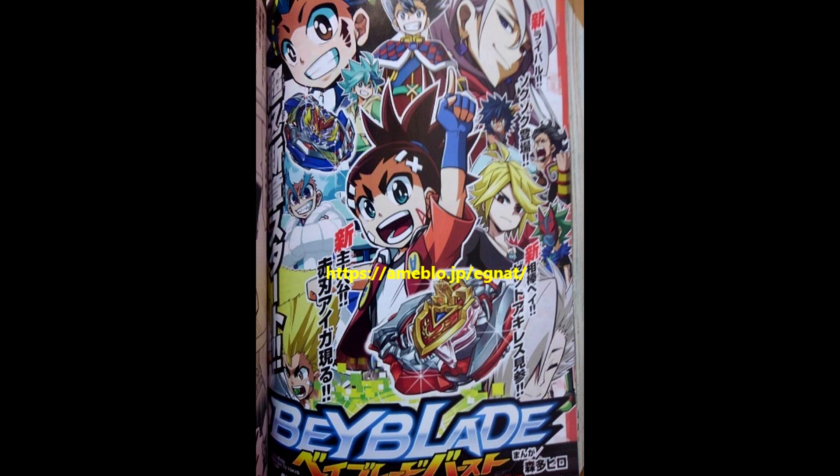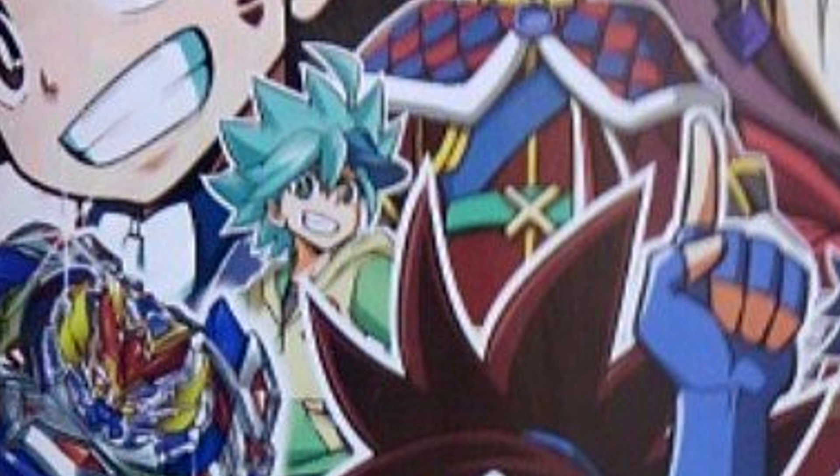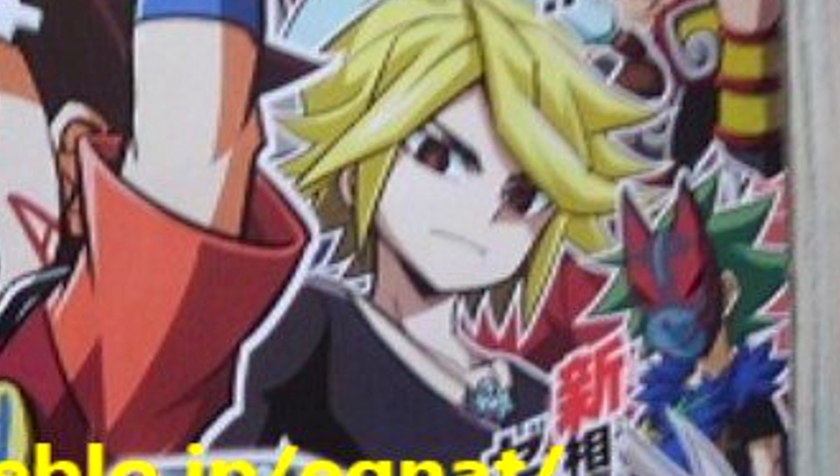We're going to take a look at this picture first, which shows off a bunch of new and returning characters. Vault no longer seems like he's the main character anymore. Instead, it's going to be — I think his name's Aiga — who's in the middle and owns Zett Achilles. So Zett might be the star bey now. We also see an older Toko, which basically confirms this takes place a decent bit in the future. We have Louis and Rontaro returning, Rontaro having really long blonde hair. And we also see the owner of Emperor Forneus on the right — I believe his name is Fubuki.